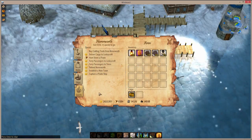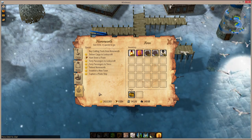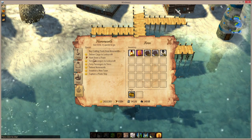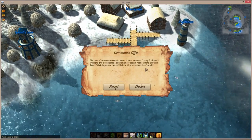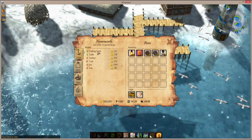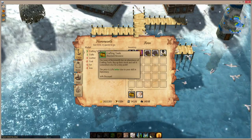Quite a few things were added in regard to trading as well. I've balanced trading a bit in terms of prices and how diplomacy affects it, but I've also added a quest for traders. This one, for example — buy crafting tools from north and north. Here you can actually get a discount for buying crafting tools. So if you have this quest and then go to cargo and try to buy crafting tools, you can see that you will get a 10% discount, which should actually be 15% — I need to adjust that.